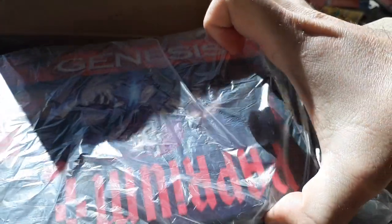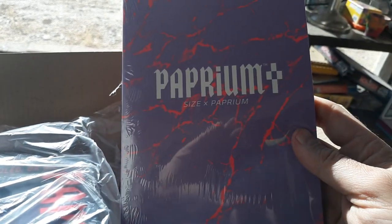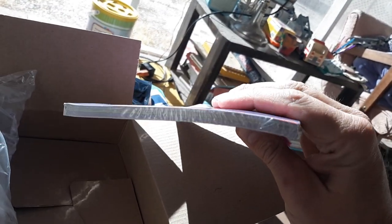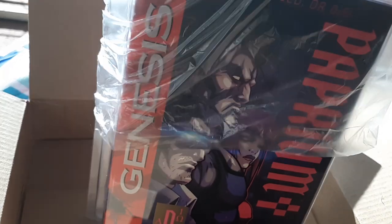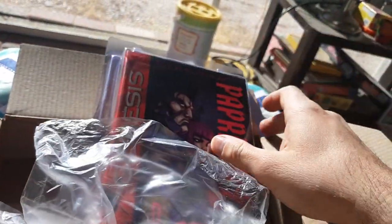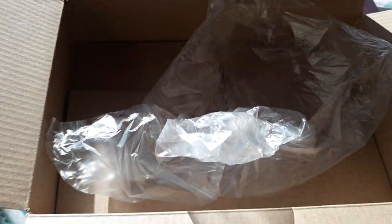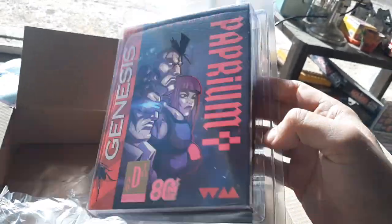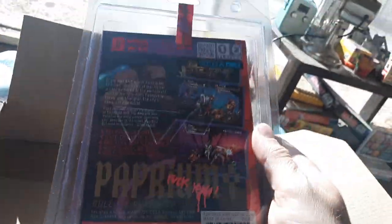I've got the game here and I'll take that out last. I think there might be something underneath here — well, it's gonna be cool. We got the Paprium book — I'll have to open that up too, that's pretty cool, pretty thick. All right, so I'm gonna open this game up here. Nothing else in the box — that's all it looks like. Genesis Paprium.